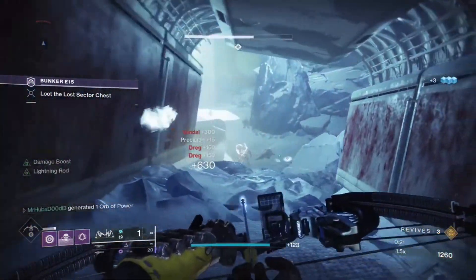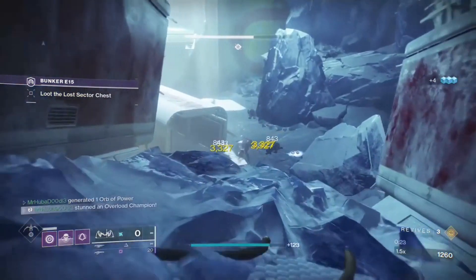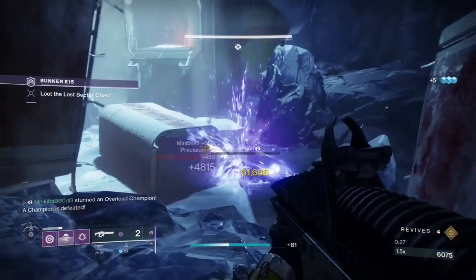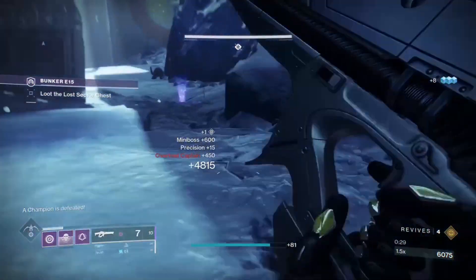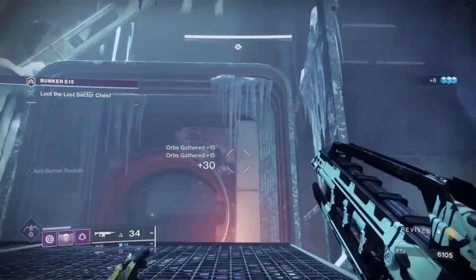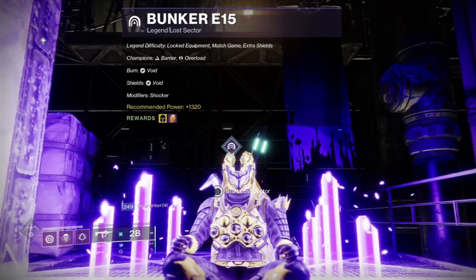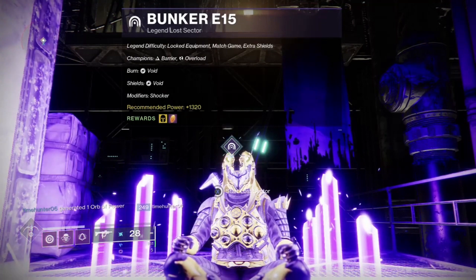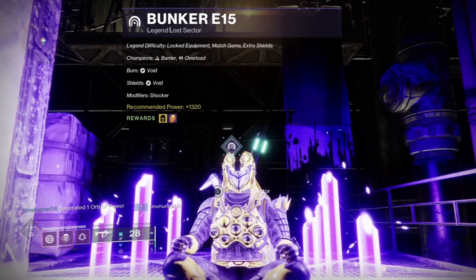In Season 15, being Season of the Lost, I would highly recommend taking advantage of the fusion rifle meta — pairing any fusion rifle with the armor mod Particle Deconstruction will give you a huge advantage in any high content activity. Today's modifiers are Shocker, where Radiolarian Fluid spawns upon defeating Vex enemies, and Void Burn, which increases the output damage of void weapons and abilities.